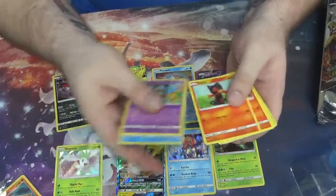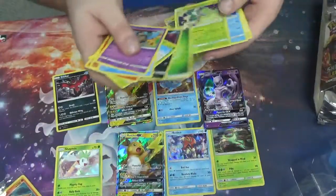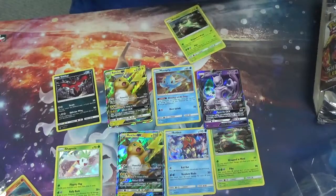Pack nine: Gullet, Croconaut, Litten, Larvesta, Breloom, Zorua, Virizion, Carnivine, and Sophocles.